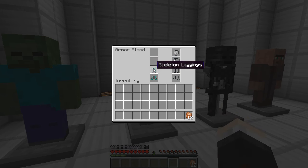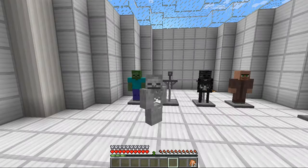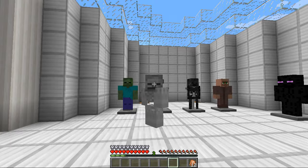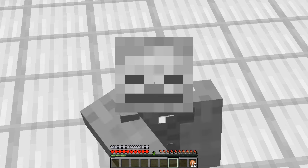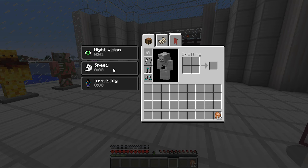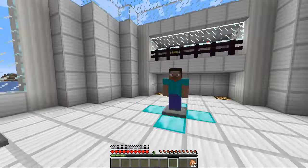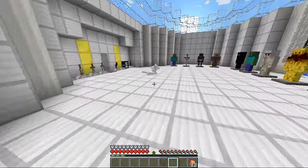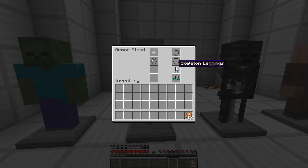Onto the skeleton armor — you get the head, chest plate, leggings and feet. And you get invisibility, so you look like another beefy mob. Have these mobs all been to the gym? With this armor you get night vision, speed and invisibility so you can see through the ribcage. You can see in the dark and run super fast, which is awesome — faster than normal anyway.